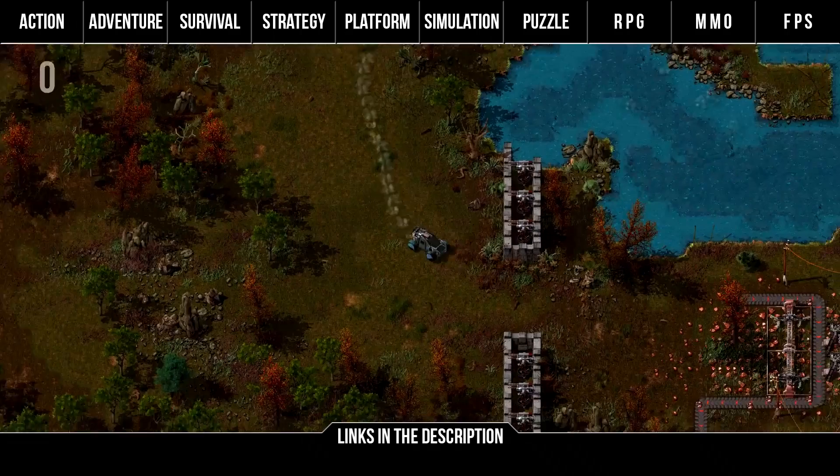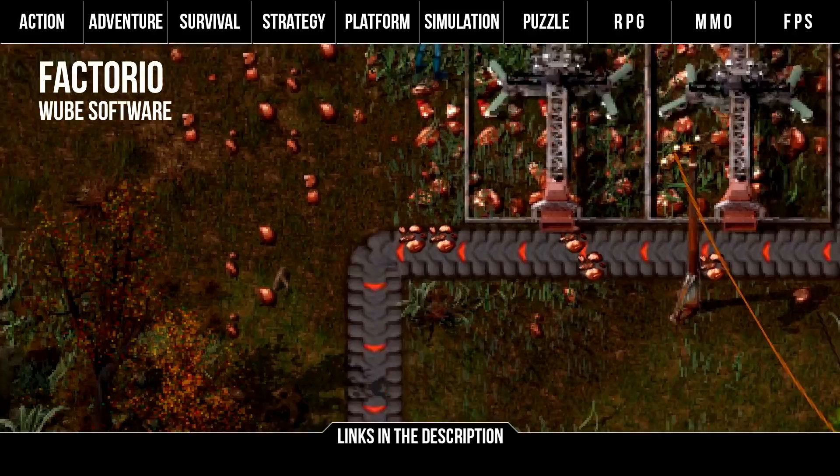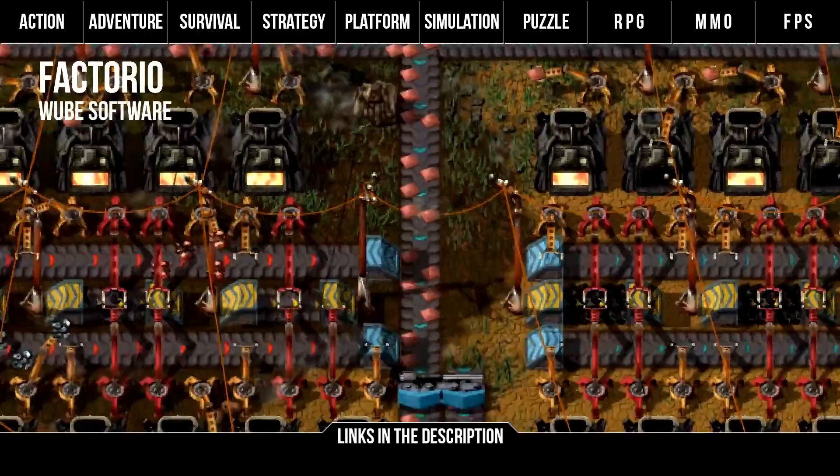Next we have Factorio by Woob Software, a game where you build and maintain factories. You'll be mining resources, researching technologies, building infrastructure, automating production and fighting enemies. As with any system building game you use simple pieces to construct complex and ingenious structures. There's multiplayer too. It's still in development but if you're looking for a grittier version of Transport Tycoon with creatures out to destroy you, check this out.